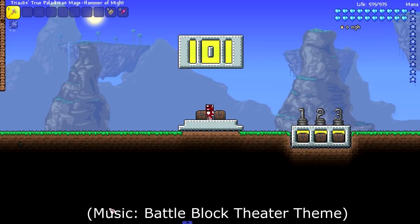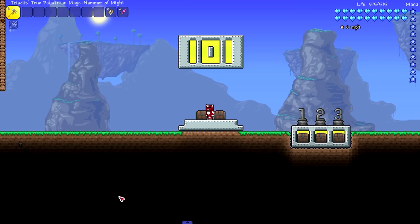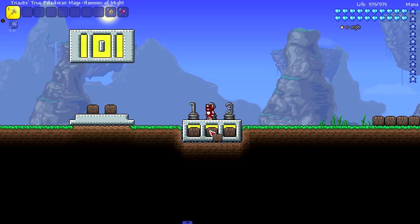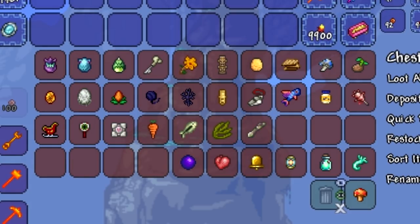Welcome back to another Terraria video. Today we're checking out a bunch of pets from vanilla, Thorium, Calamity, and I believe Consolaria and Fargo's mod — both add in one pet. I've got some placements: one, two, and three — three being 'I could care less,' two being 'it'd be cool to have,' and number one being 'hell yeah this pet is awesome.' All just my opinions.